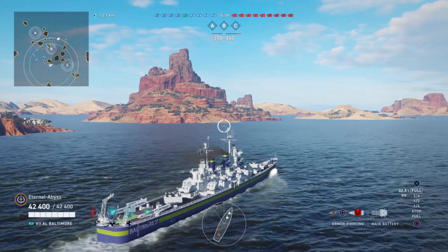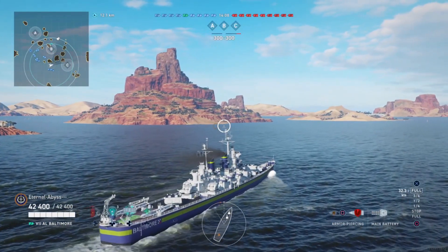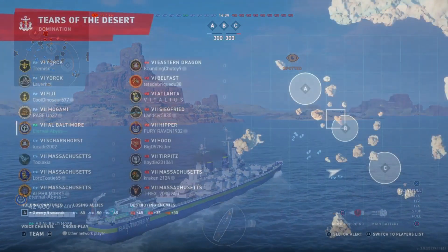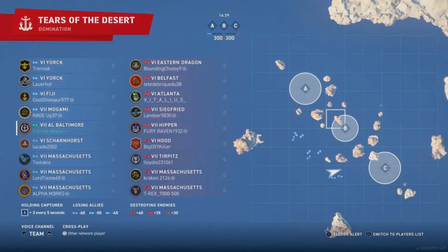This is a game of domination on Tiers of the Desert and it's a tier 6 and 7 game. On the enemy team we have a Myoko, a Belfast, an Atlanta, a Siegfried, a Hipper, a Hood, a Tirpitz, and two Massachusetts.